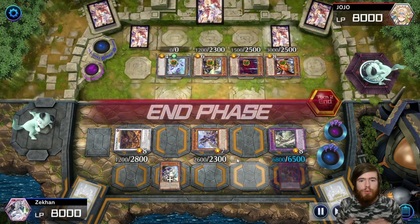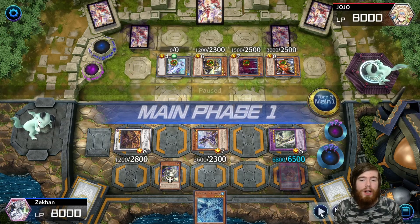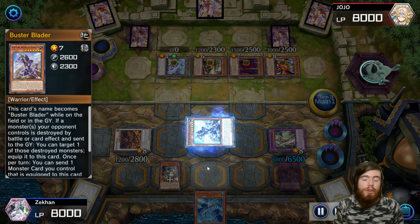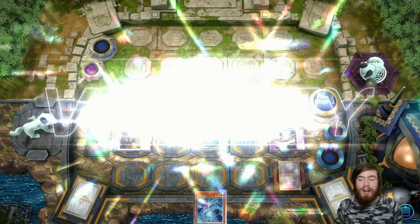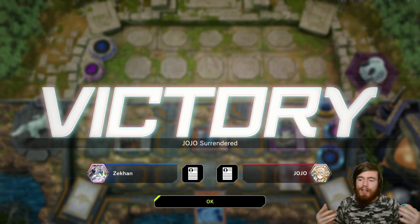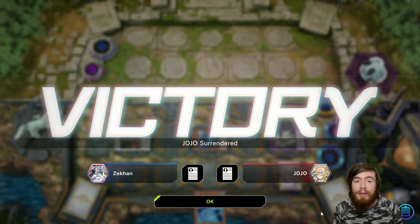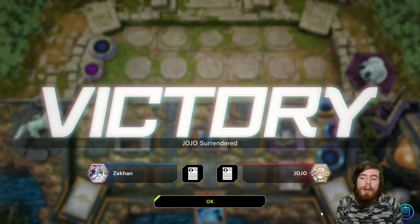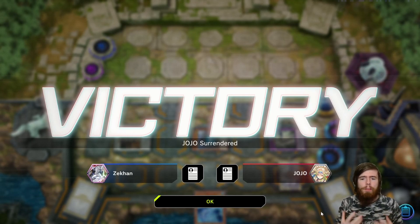He doesn't have anything to tribute over it in hand so it's just stuck there. This is going to be a quick one — we're going to use one of Buster Blader's own effects, which doesn't get used an awful lot, where you send an equip card from him to the graveyard to destroy all monsters your opponent controls of that type. Because we're sending a dragon and Buster Dragon makes all opponent monsters dragons, we just nuke his entire board. He realizes what's going on — even a set card wouldn't have saved him. We had too much follow-up, but yeah, super straightforward.